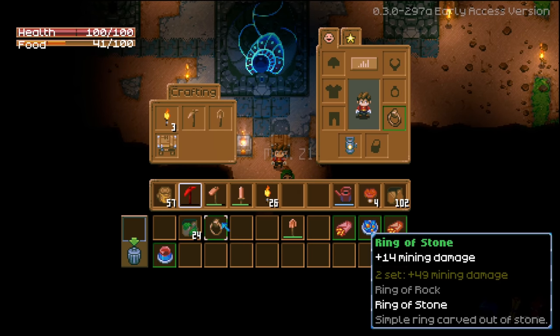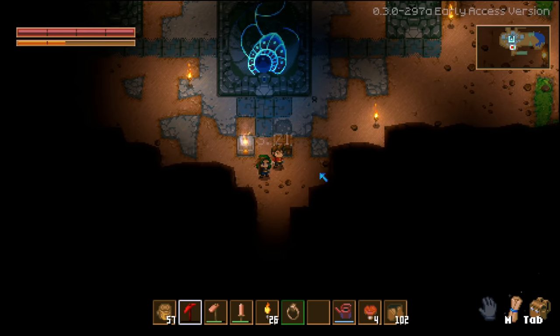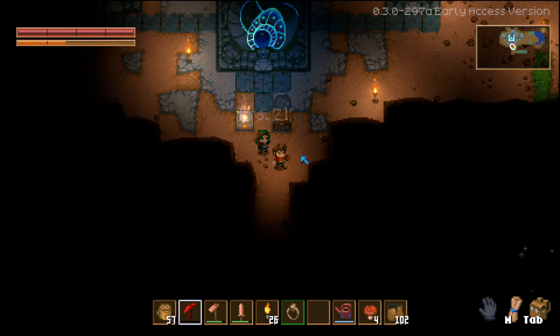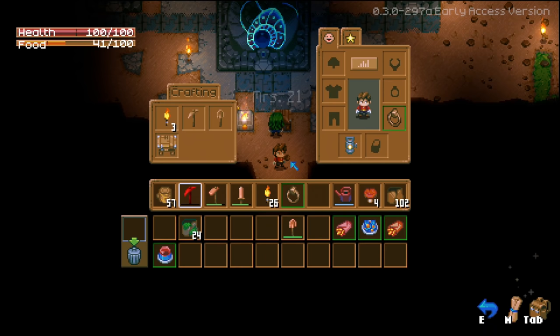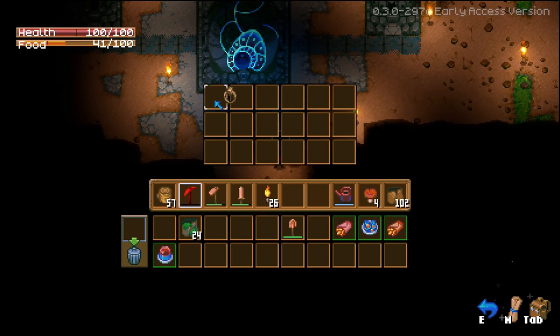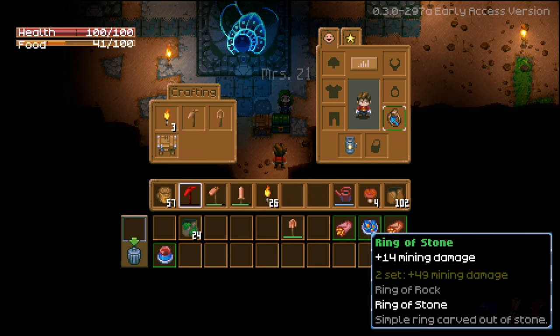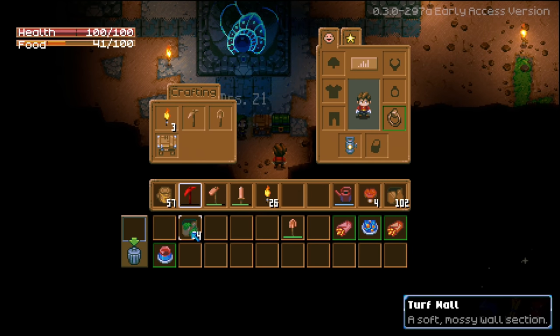I've got another one - do you want one? How do I do this? Do we have a chest somewhere? I'm making one right now. I'll put it in here. I don't know where I got that - maybe in your other save - but I'm not upset with it.